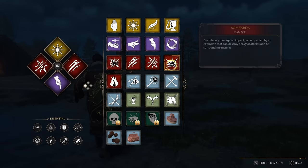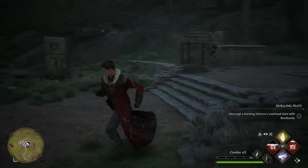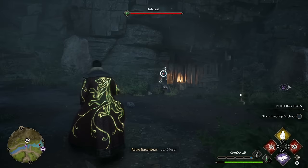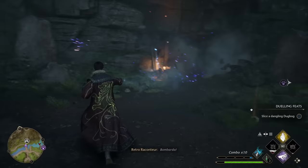Bombarda takes the number 19 spot, and this spell deals heavy damage on impact and also includes an explosion that can destroy heavy obstacles and even hit surrounding enemies. Bombarda would probably rank higher on my list if it did fire damage as well — if you cast it on something like an Inferius, you'll notice it doesn't do any damage at all, which indicates there's no fire damage being inflicted. The Bombarda mastery talent upgrade will enable an explosive blast with an even greater area of effect, and it's a nice one to blast off at red barrels.